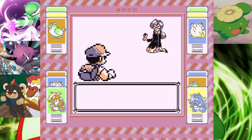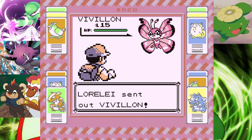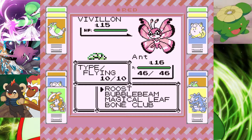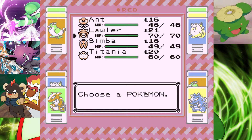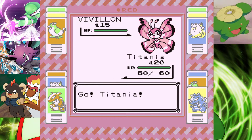I am kind of worried about Cut actually — learning HMs in this game, that's going to be a bit of a pain. A Vivillon — I don't really got anything for it this time. Simba... I'm going to go out to Titania. I've got a strange feeling Titania is the right choice.